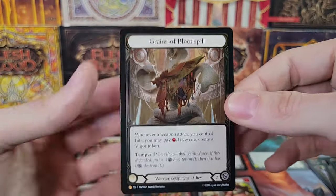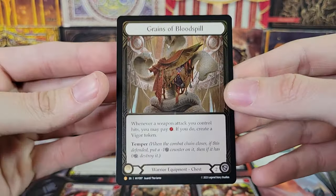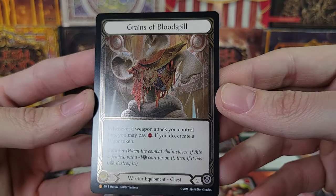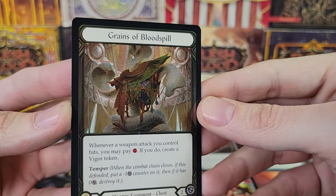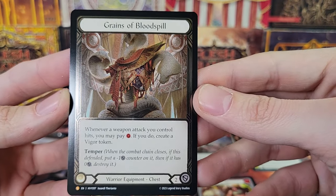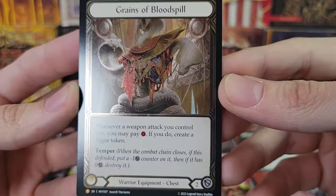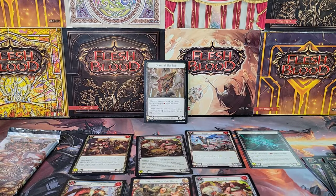Oh! Nice! Cold Foil Legendary — Grains of Blood Spill! Cold Foil Legendary, very cool. Warrior equipment. Very nice. Cold Foil Legendary — we'll take a look at that at the end. I bet that card's pretty good. The card's a pretty penny.